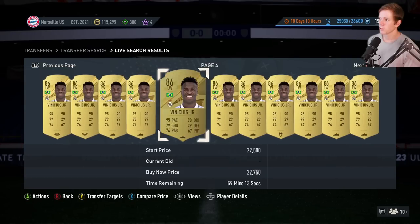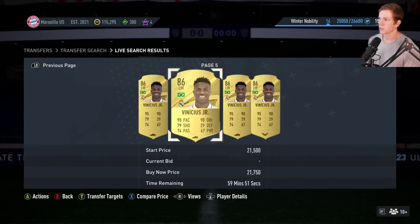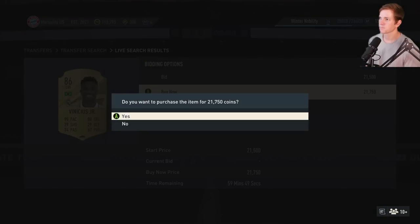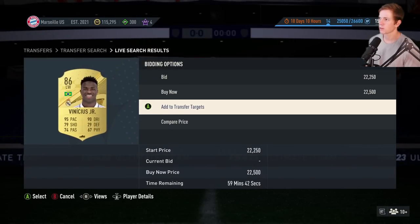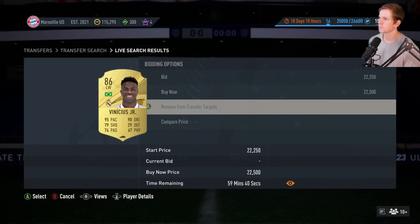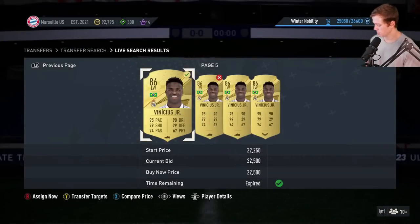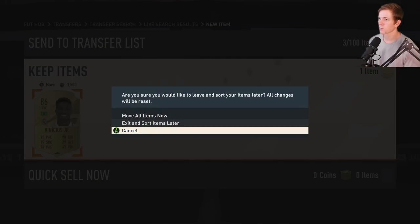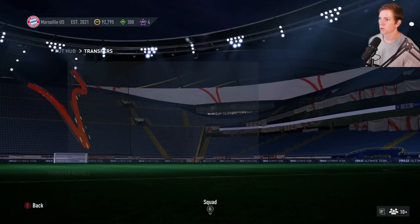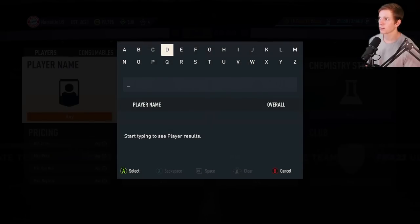It looks like 22,500 is about the lowest price we're going to see — 21,750. So that's kind of what happens. We'll continue searching and then we're going to add Joaquin at the right wing position, which is another really good card.